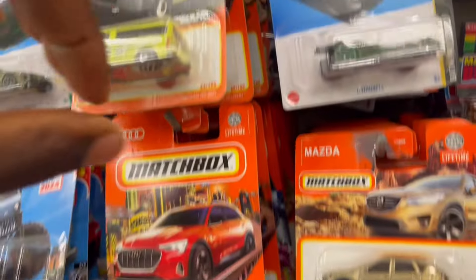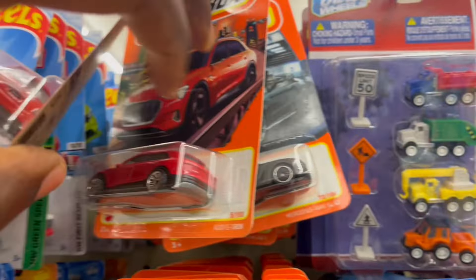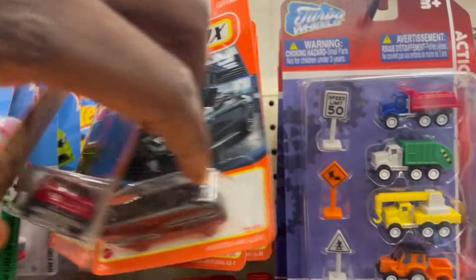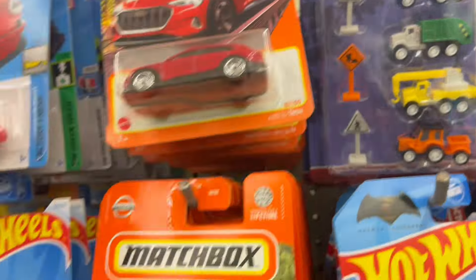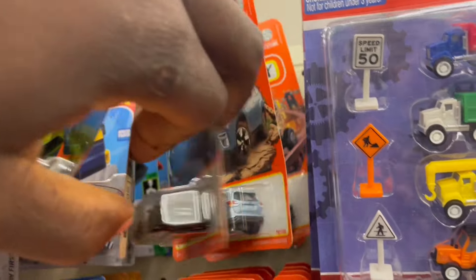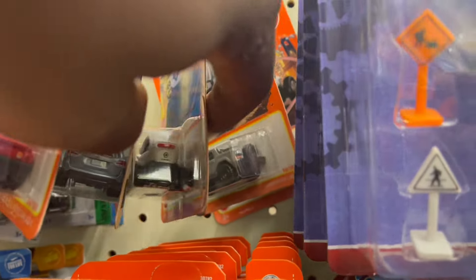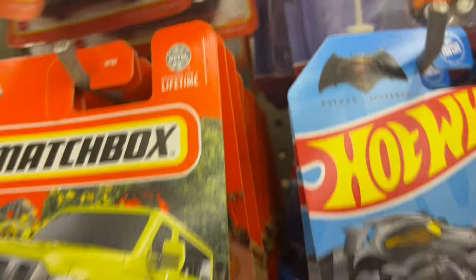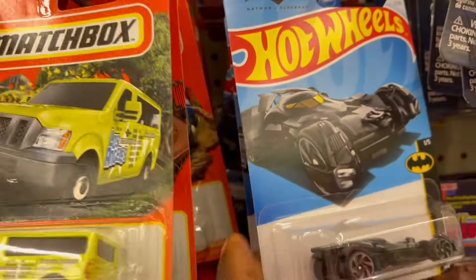Guys, let's move over to the Matchbox section and see what they got going on. We got the Ford, Audi, Mercedes — the pegs are so full. Got a Subaru in the bag. Can I find a white Porsche? If I find the white Porsche, this set is complete. Oh, got some of these here — the Batmobile.